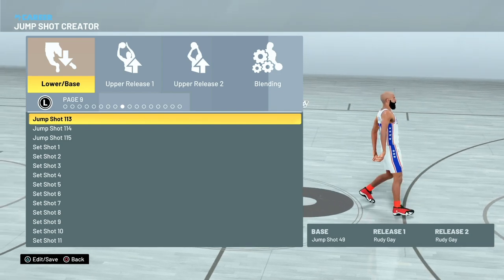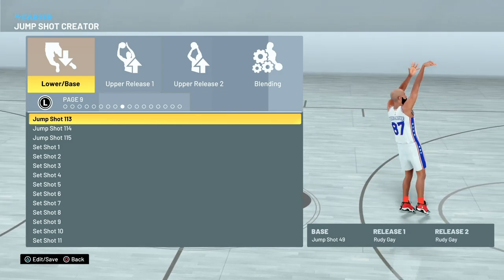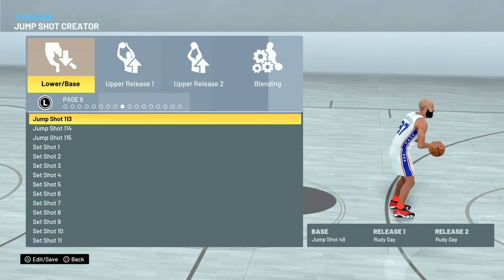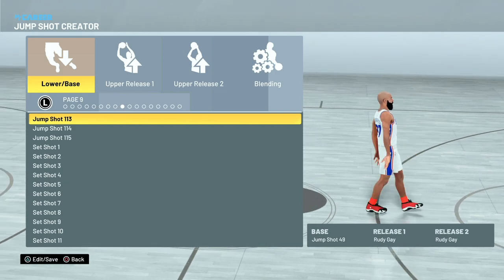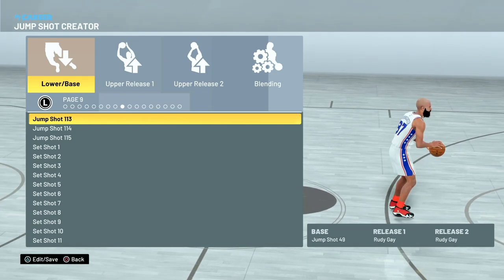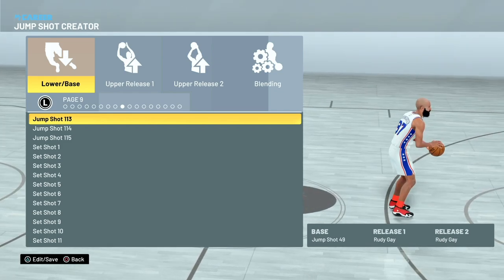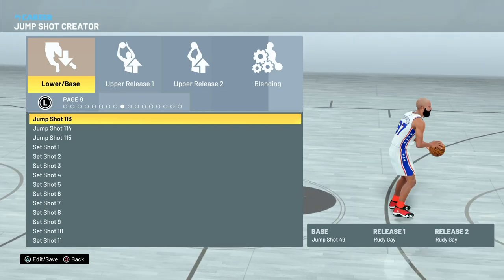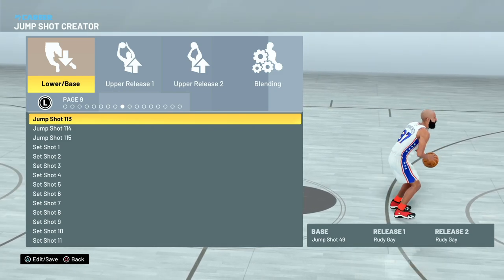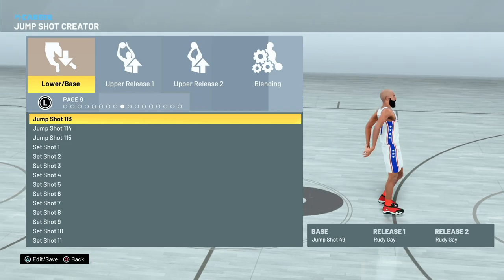Honorable mention: jump shot 113. Try it out by itself with no custom setup first. I have Rudy Gay uppers on as placeholders — whatever uppers you like where you see a visual cue, whether it's Curry, Parker, or Michael Jordan, choose those. The base determines how many greens and the milliseconds to reach the green window. The uppers are mainly for visual cue. Most good players shoot without a meter, but I'm meter-aided right now because my jump shot isn't as consistent.